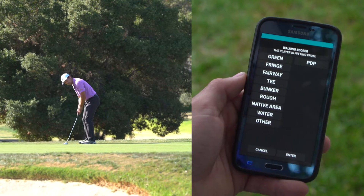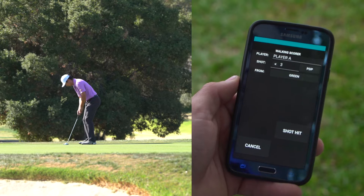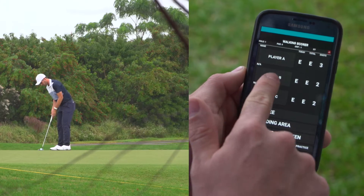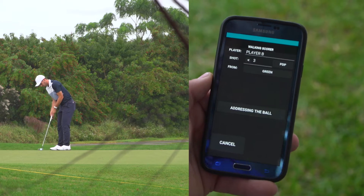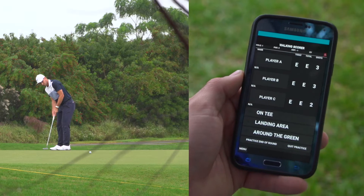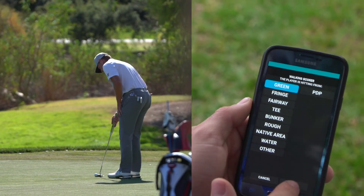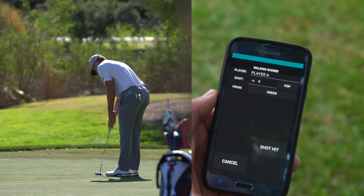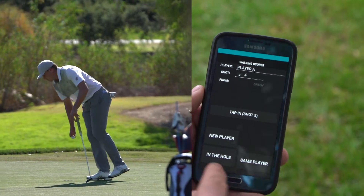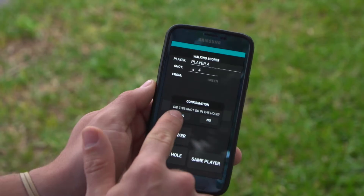Player A is now on the green — enter, addressing the ball, shot hit, new player. Player B on the green — enter, addressing the ball, shot hit, new player. When you get to that last stroke and they're on the green, player A is still on the green — enter, addressing the ball, shot hit. Now you can select 'in the hole,' which we will. And it will ask you: did the shot really go in the hole? Yes, it did.